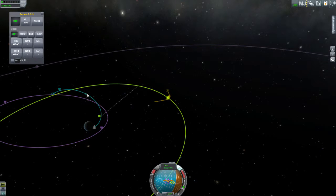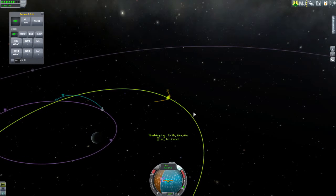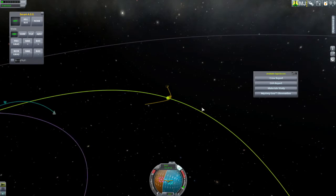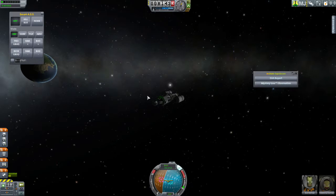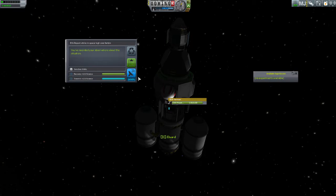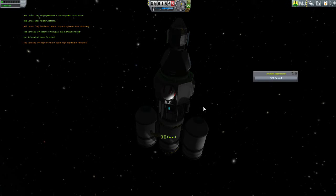Around we come. Let's have a look when we get to here. It's all stabilised, but it's come down to 29 and a half now, so that's good. What can we do here? We can do a whole bunch of science apparently. Let's have a look — we can do a crew report, a material study, lots and lots of science, a mystery goo. And Bob will do us an EVA report. Store experiments taken and store them.